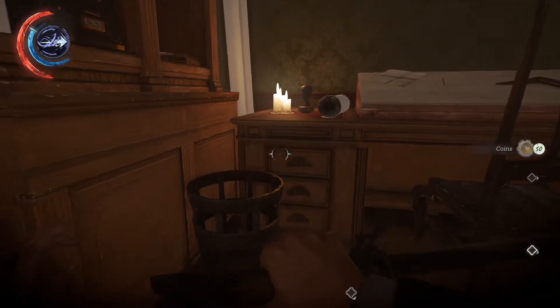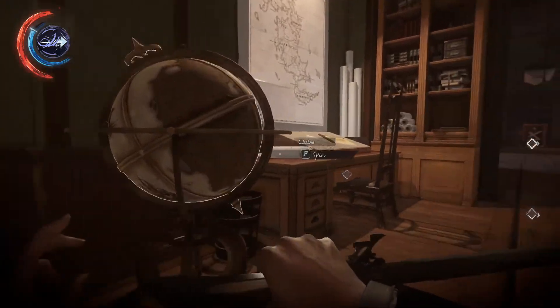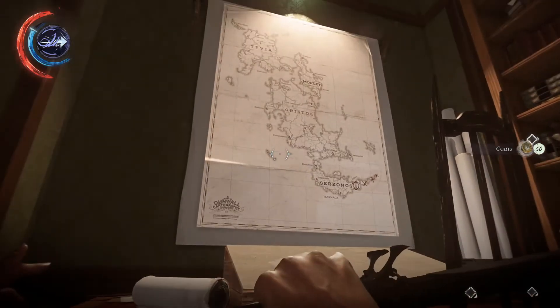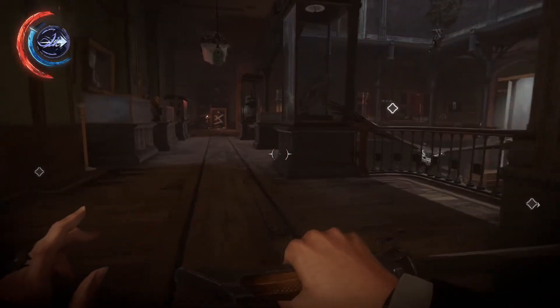Pindo's Passage — what the heck was that? I thought it was gonna be like a letter or something. Shira pirate caves — these are like treasure maps to places.